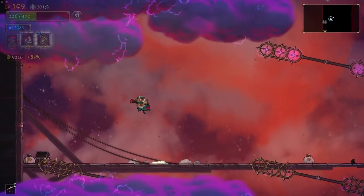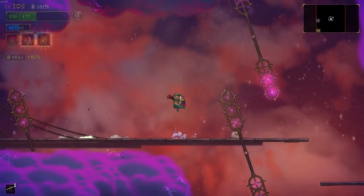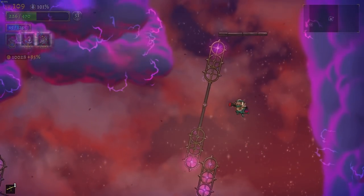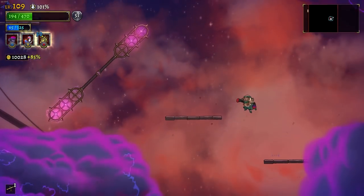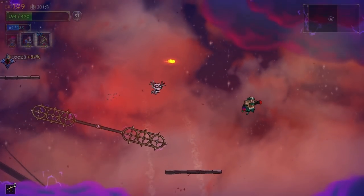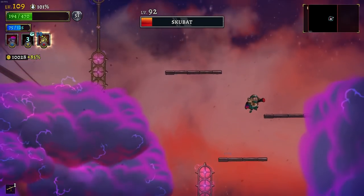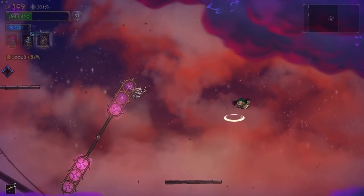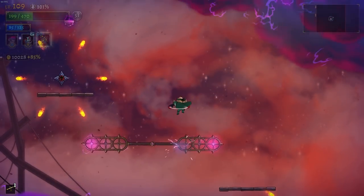Now again, because those characters' entire design is chasing after me to deal damage, the elusiveness of the boxer doesn't actually come into play there in any way. Just out of range — just above where I can actually hit. Let's do this again. Looks like we have a starfish over on the left side.